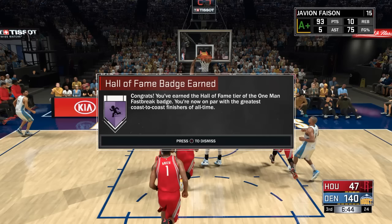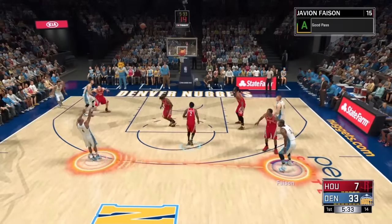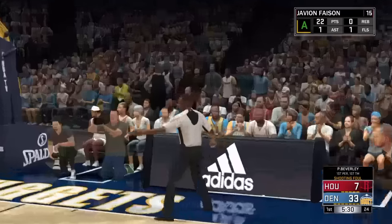For the Hall of Fame version of Lob City Finisher, you just need to finish about 20 more oops after getting it to gold. So basically, the bronze version is about 20 oops, and Hall of Fame is about 40 total.